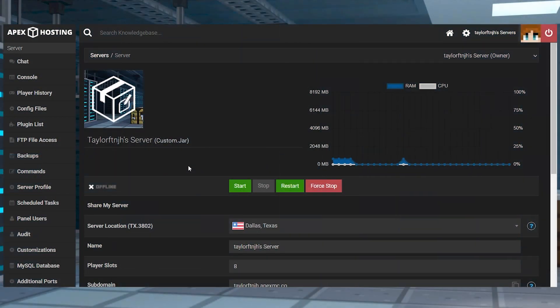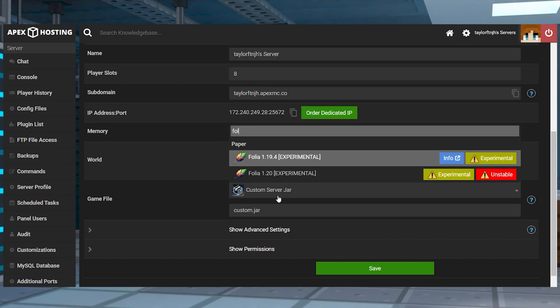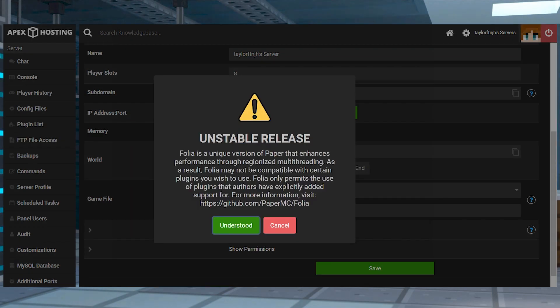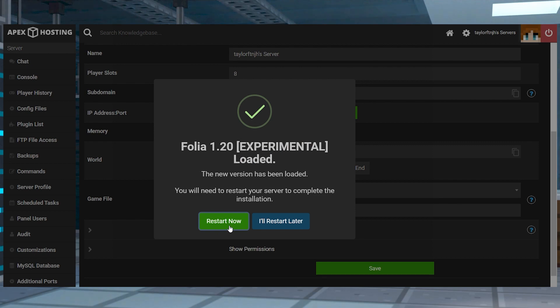To install Folia onto the server, head towards your Apex server panel and scroll down to find the game file section. Click on the currently selected option to reveal the drop-down menu, and then you can type in Folia in the text box and press on it once found. Press 'Understood' due to Folia being experimental, and then you can click 'Create New World' and 'Restart Now' in the following prompts.